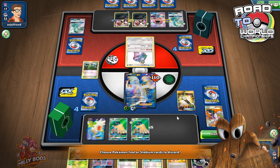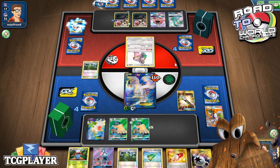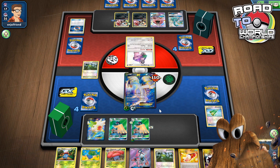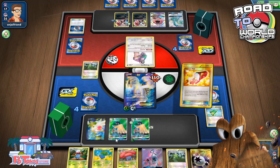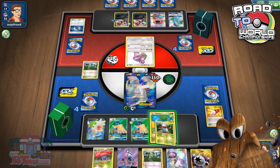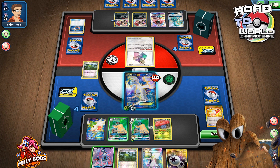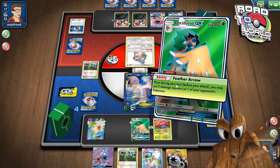I feel like these two are our best to get rid of. We're still in this for sure — we're definitely still in this. I'll play the Trainer's Mail for the N — a really nice N right here. We'll evolve, evolve, evolve, and evolve. And we will Feather Arrow.